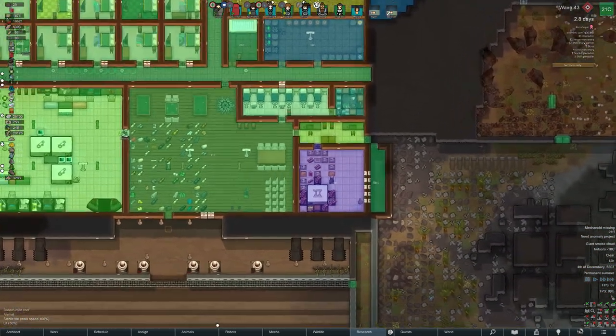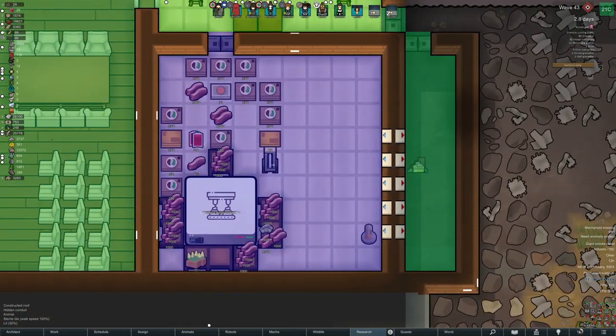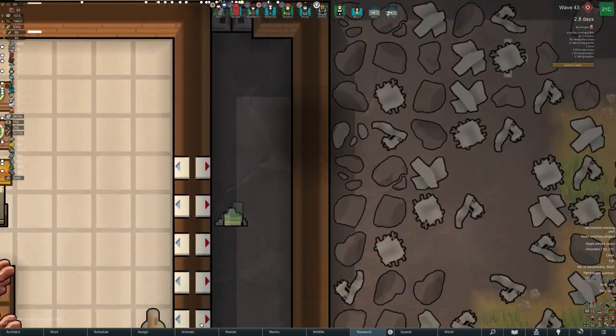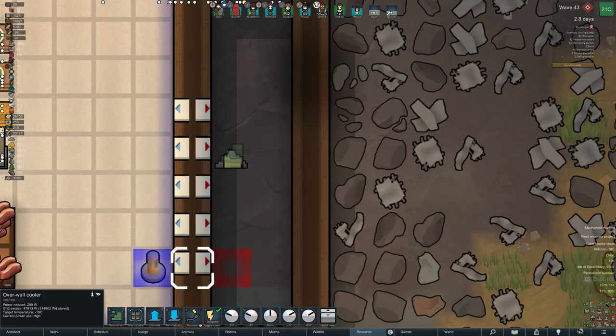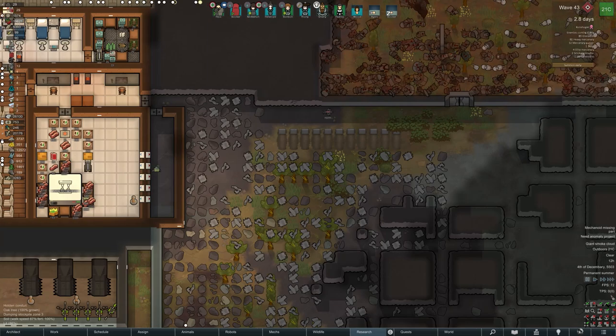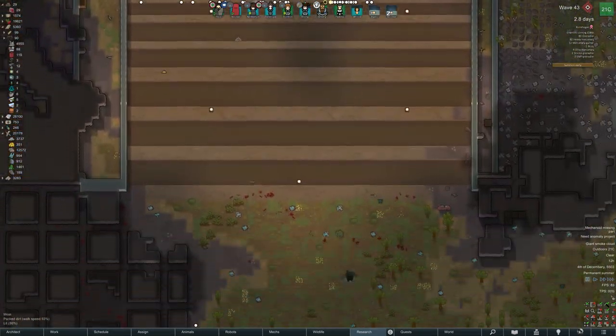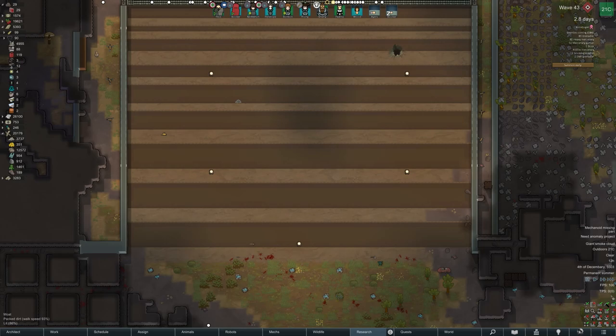Temperature map. We do have many, many coolers - we've had a lot of heat waves, is why. This one obviously needs extras. That room that looks pointless is to stop raiders coming in and destroying the coolers, because they're not technically inside, so they won't.